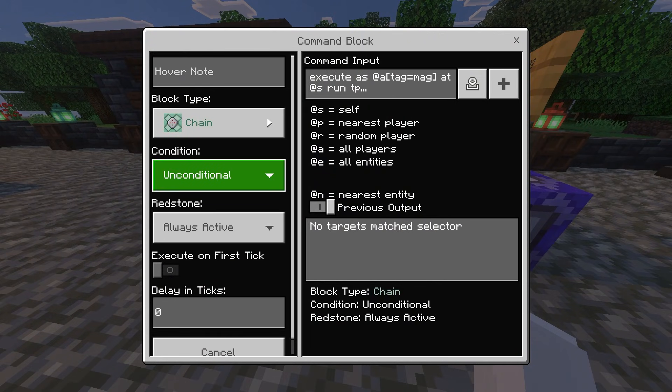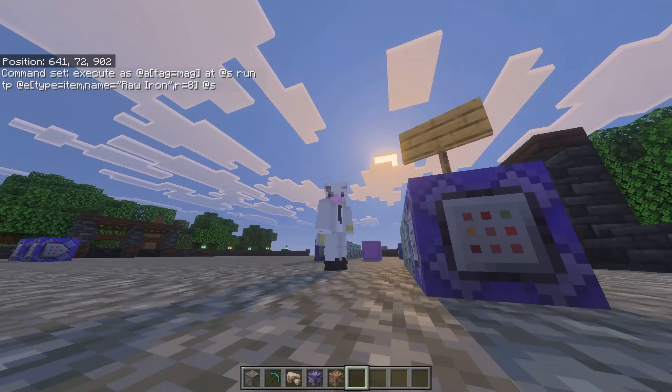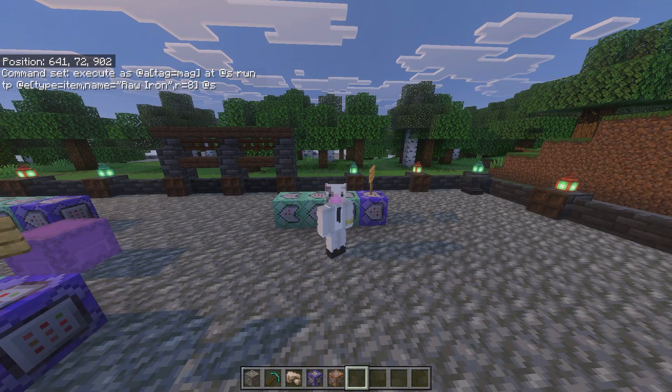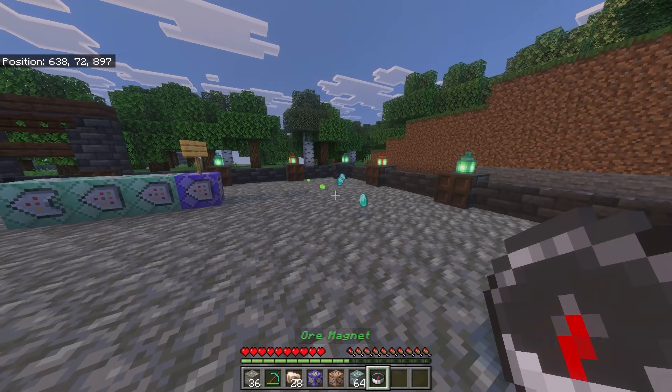The third command block is a chain, unconditional, always active. The command is: execute as @a[tag=mag] at @s run tp @e[type=item,name="raw iron",r=8] @s. What this command block is doing is that if you have the tag of mag, it's going to tp all items named raw iron within a radius of 8 to you. This means you have to make a command block for every single item you want to be teleported. So you can see I have diamonds here but they won't come to me because I don't have a command block made for diamonds.